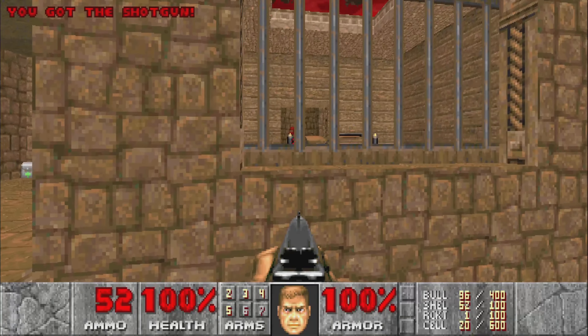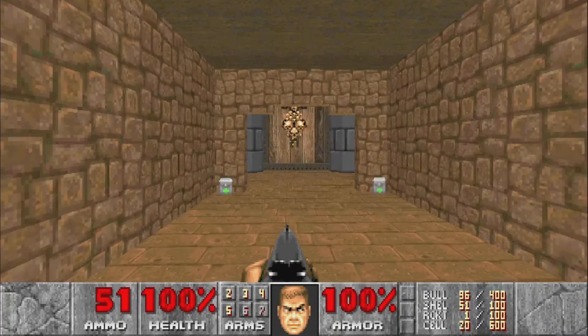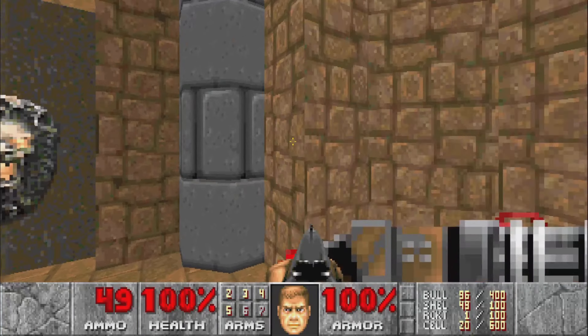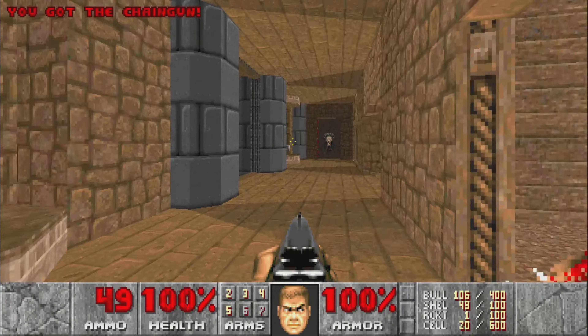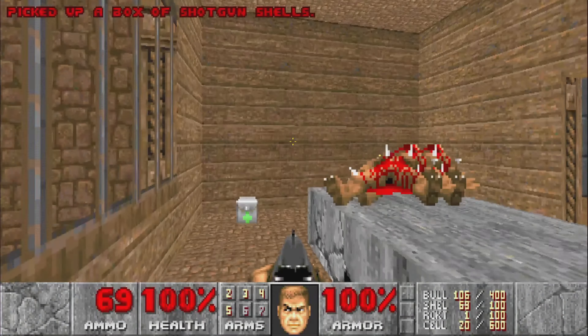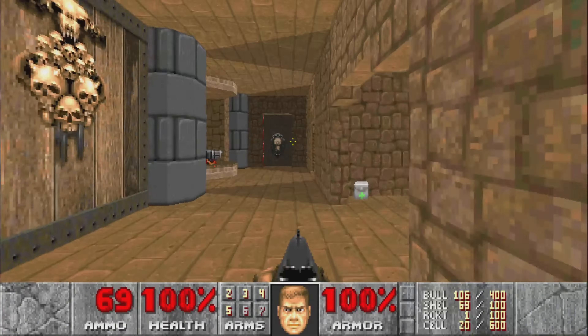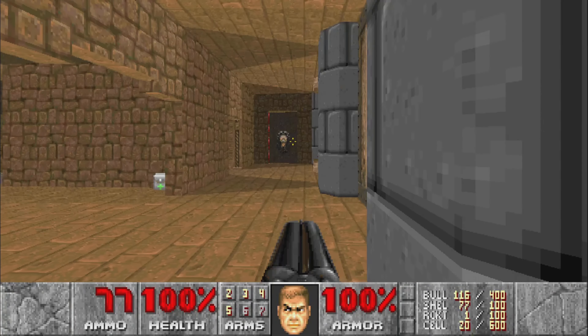We can see the SSG in there, and the chaingunners. This is a very symmetrical map — that's the word I was trying to think of. We'll grab the SSG now. Yeah, this map is very symmetrical, very nicely designed.